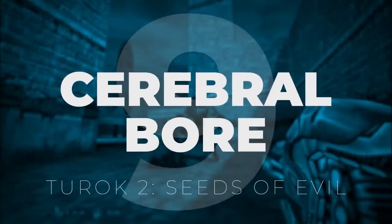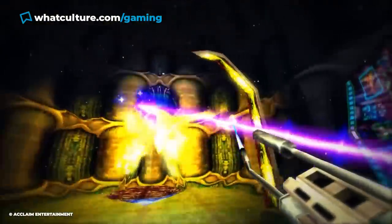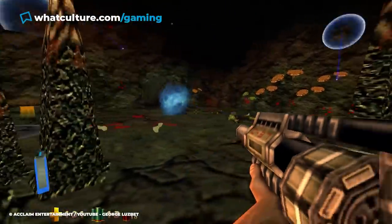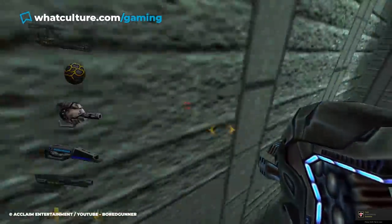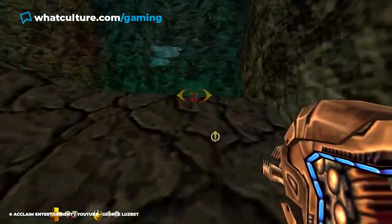Number 9: Cerebral Bore, Turok 2: Seeds of Evil. Turok 2: Seeds of Evil is home to a number of unique weapons, with the improved technical mechanics making it a clear upgrade as a first-person shooter compared to its predecessor. The Cerebral Bore is easily one of the most memorable guns from the game, and takes advantage of a number of these new developments. It's also one of the grossest items in the series' history — a circular grey device that appears to have been made out of metal, with a few blue lights etched onto it.